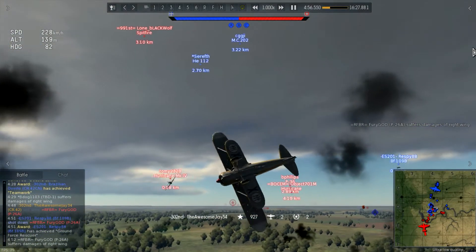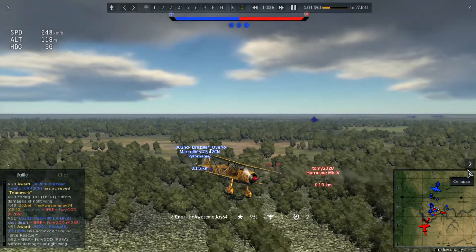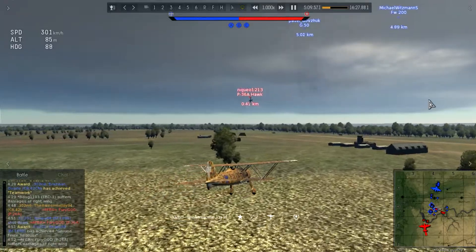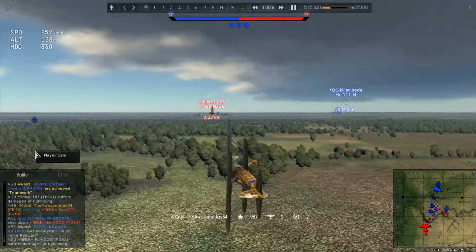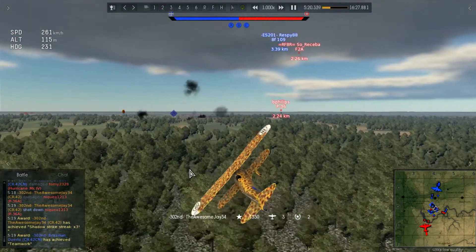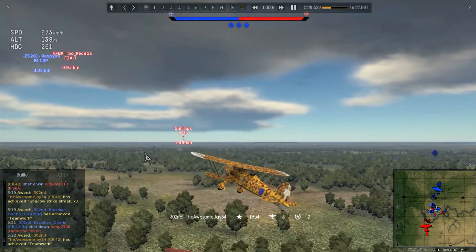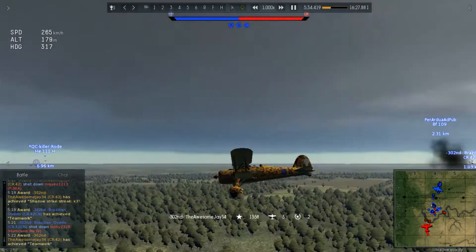I left the P-26 on fire - probably my third kill this match. The Hurricane Mark 4 is still on my tail but BL comes to save the day. I'm firing at the P-36 Hawk, which is probably this aircraft's worst enemy in terms of speed, though it doesn't have the maneuverability or guns. The P-36 smacks into the ground, and the Hurricane Mark 4 was knocked out by BL. Three kills.